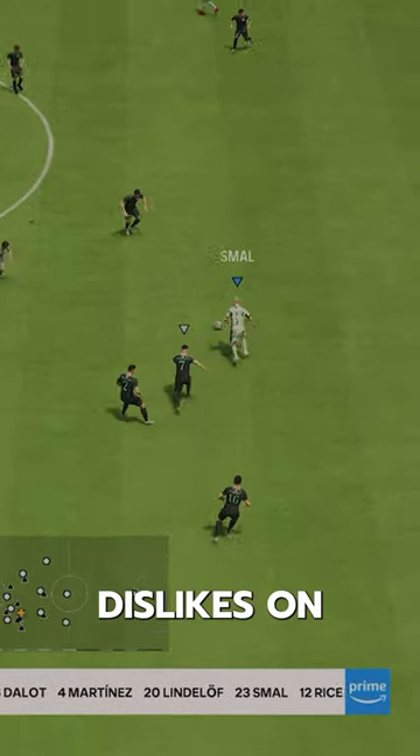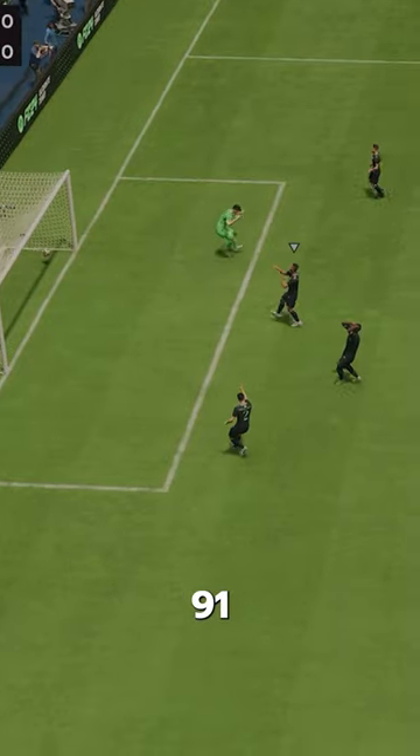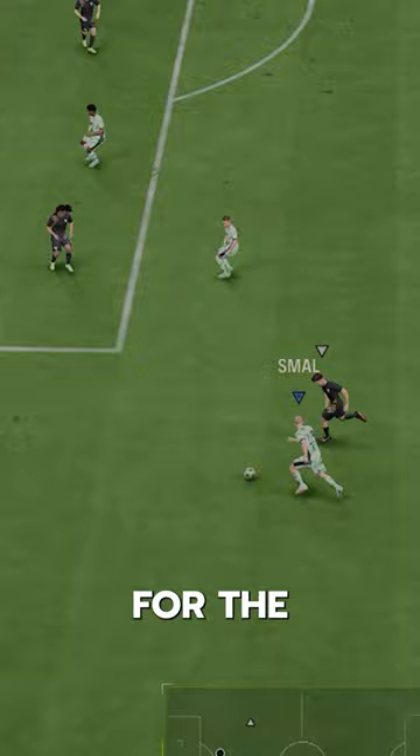This guy has a lot of dislikes on Footbin, but hear me out here. Shadow Chem style gives him 91 acceleration and makes him mostly lengthy — that's some pretty good pace for the start of the game.